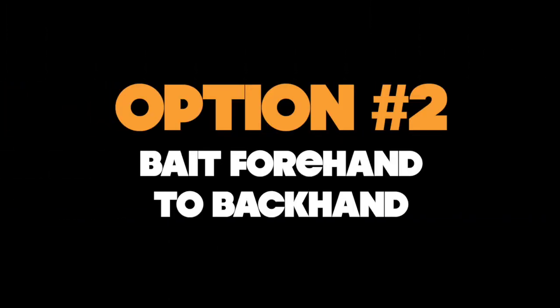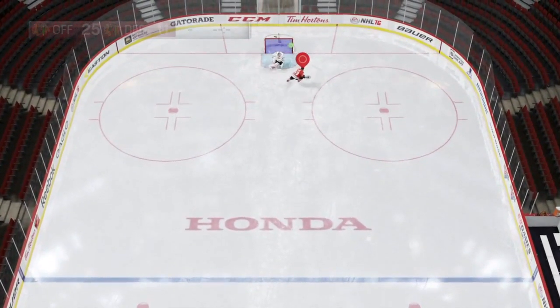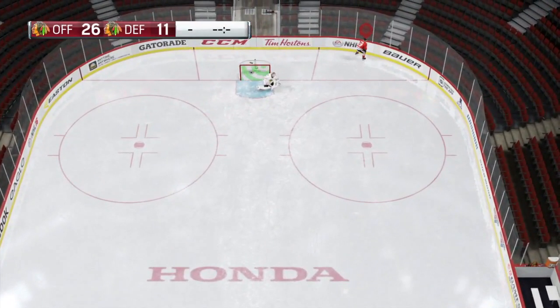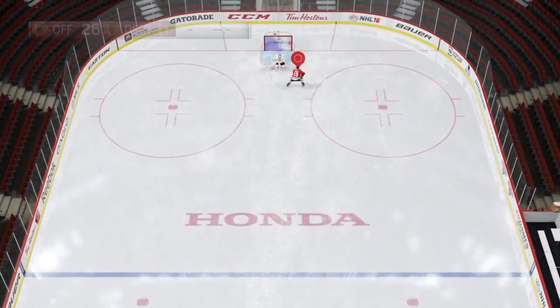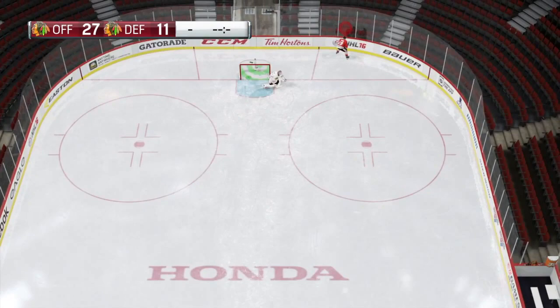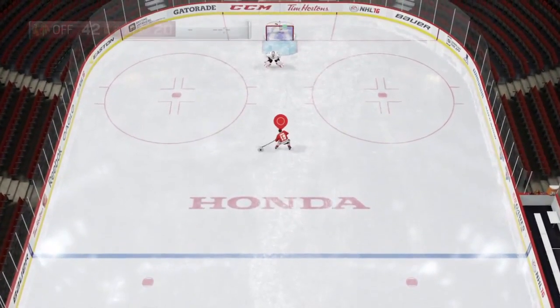And if that's not enough, this move actually gives you two options. I found it with Jonathan Toews — oh no, backhand! Gotcha. The goalie thinks you're going forehand, but no — backhand. Again, this is Jonathan Toews we're dealing with here.